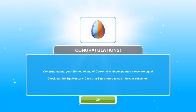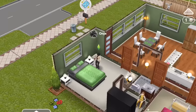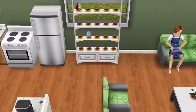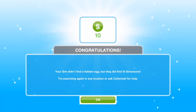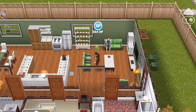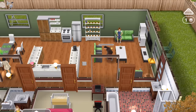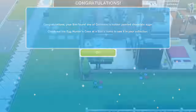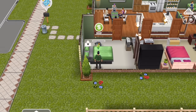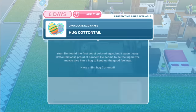Congratulations, your sim found one of Cottontail's hidden painted chocolate eggs — very pretty. It turns out it's random — we didn't find an egg every time, so we've just been lucky up till now. You waste 4 hours and 30 minutes when you don't find one, and you can only have up to three sims searching at once. It took us five goes to find the three. You can definitely only have three adult sims looking for eggs at one time.